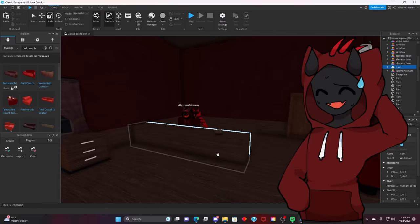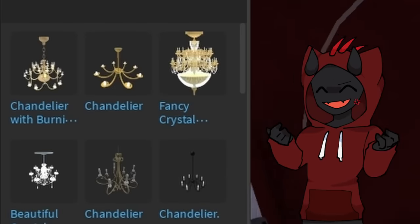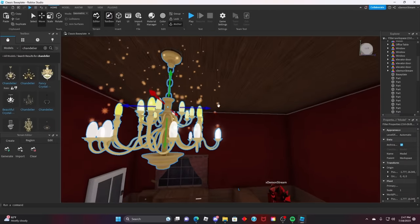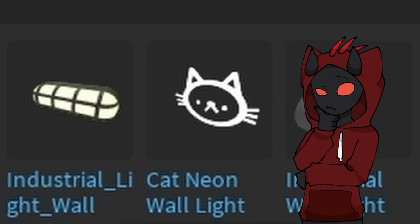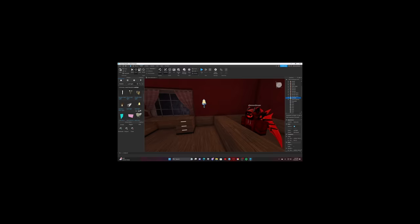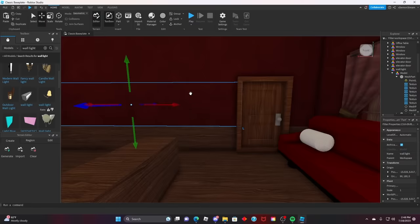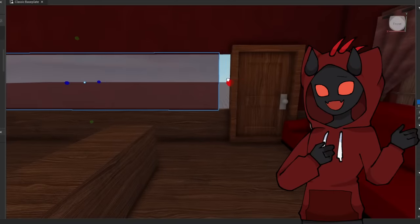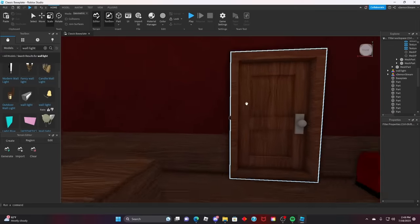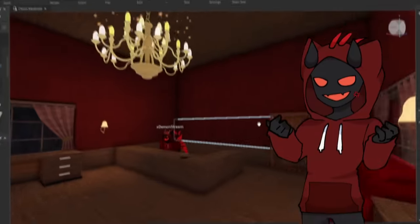Now we need some lighting in here. We can get rid of our little reference avatar. Was there a chandelier? Yes! Let's put this up into the ceiling. Can we also get some wall lights in here — those little wall lights from Doors? This one doesn't emit much light, but I can turn up the brightness — way better! Because of how big our couch is, I'm gonna have to move this door over a little bit. And our little Doors entrance lobby area is looking clean!